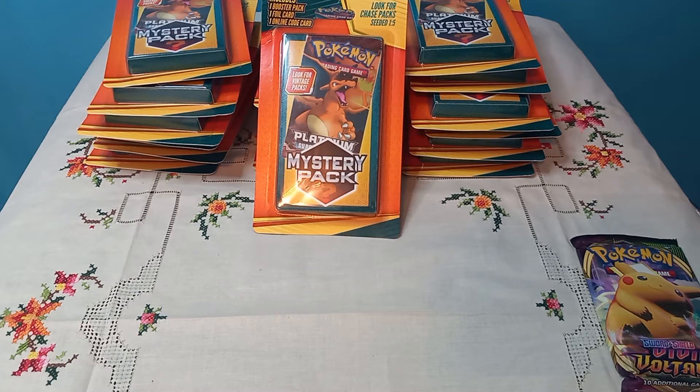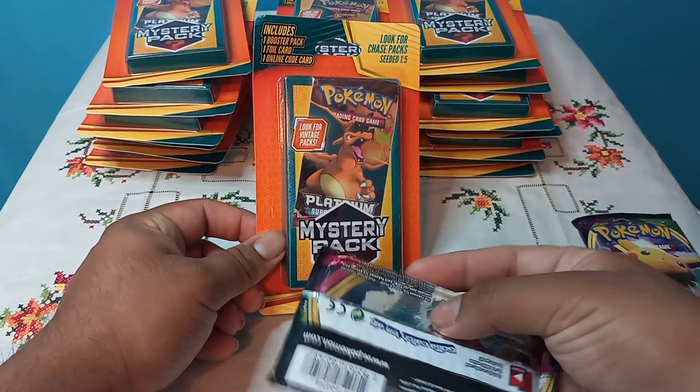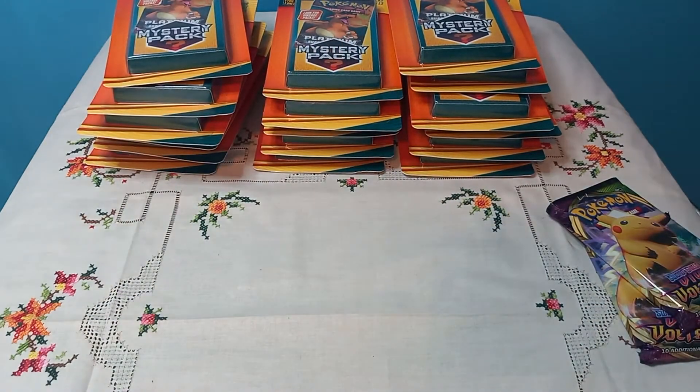Is there at least one retro pack per case? Maybe, maybe. We got a Alolan Vulpix and the code card is another Pikachu Luchador — I remember that thing was sitting on shelves. Look how badly these packs are put in here — yikes. These used to give out promos and stuff. Oh, we got Evolutions!